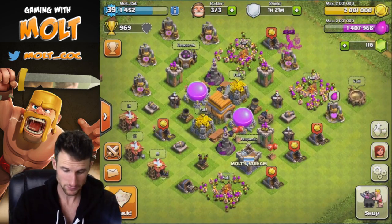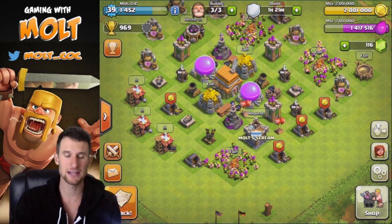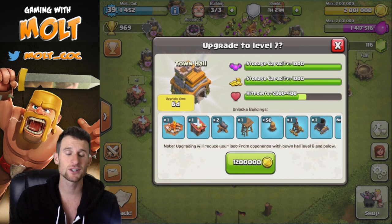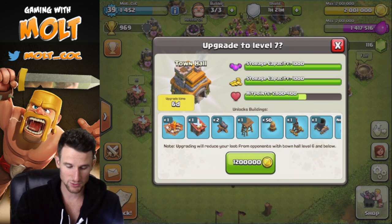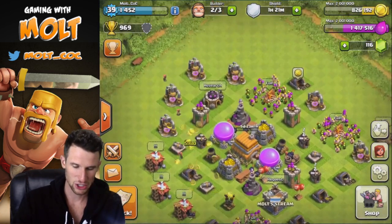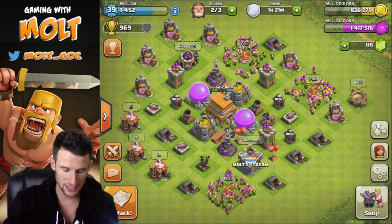I don't know — probably upgrade my Town Hall! That's right, because I literally can't do anything else with the gold; it's just sitting here and people are stealing it. It's going to take six days to upgrade, so I can upgrade other stuff while I'm at it. We're going to start off this video with a bang by upgrading to Town Hall 7 — there goes all of our gold!